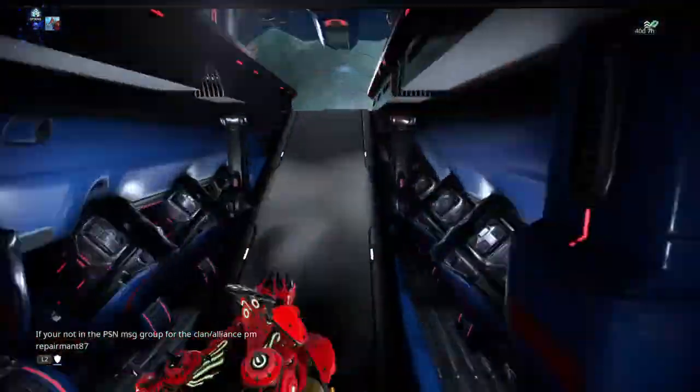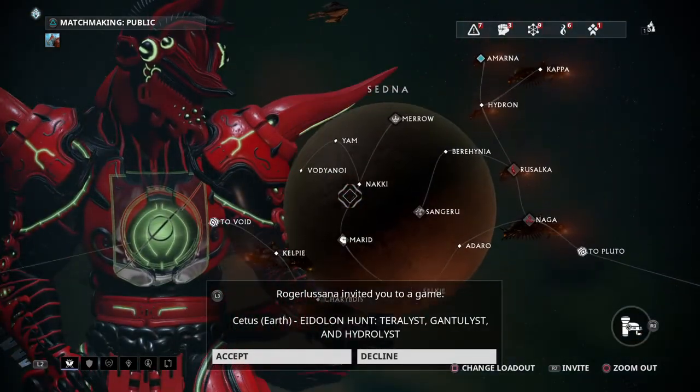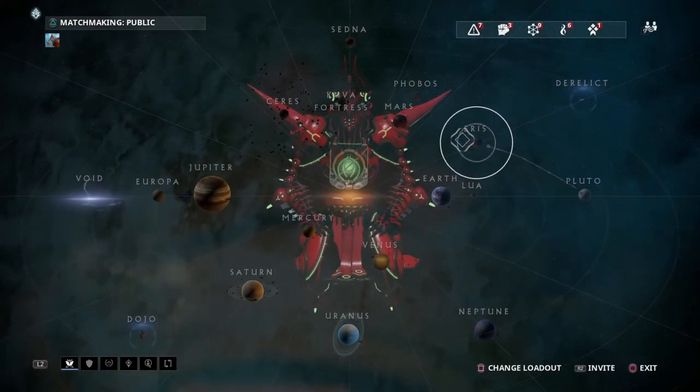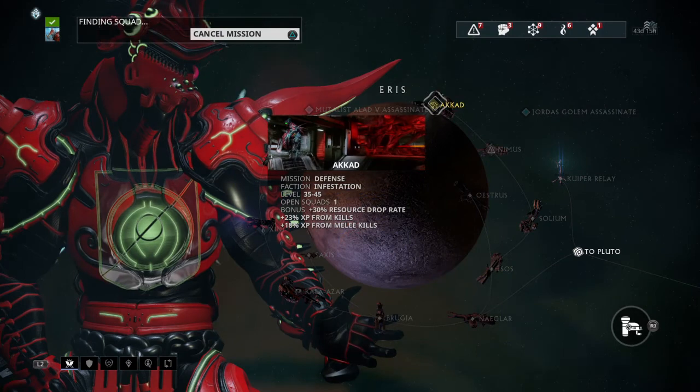Now let me show you in a mission. Let's pick a small map — even smaller. Let's go to a Carda, that's a good one to test it out in.